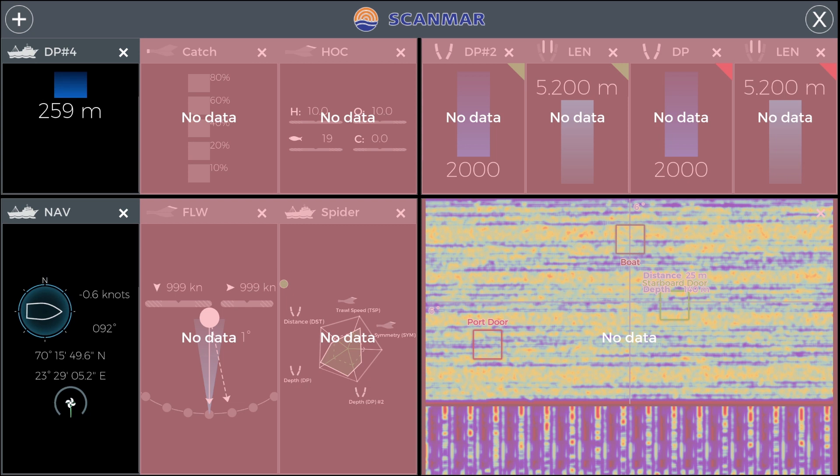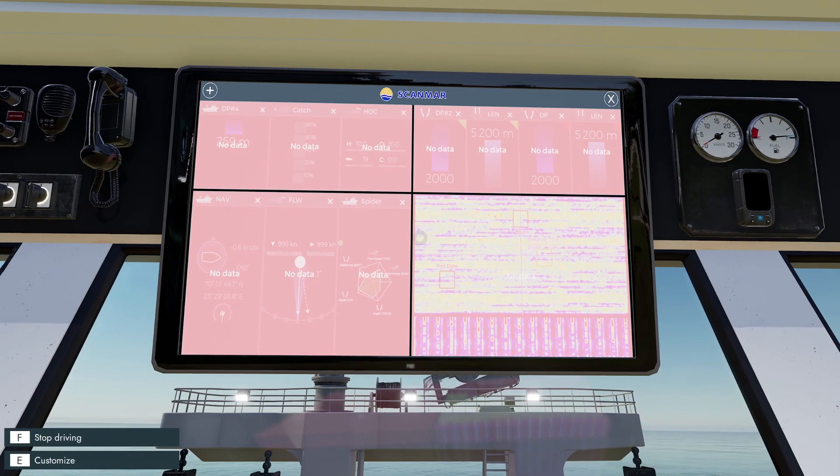We need to get the doors out to a good distance — everything shows no data currently because the net is not in the water yet. This is our sonar display, the one we use most visually. We have our boat, our port door, starboard door, and when we drop the net you'll see balls of fish appear — that's what we're trying to aim for. The degrees show how far off we are from balls of fish, and the bottom section shows density as the sensor passes through a ball — the more it lights up red, the more fish we're passing through.